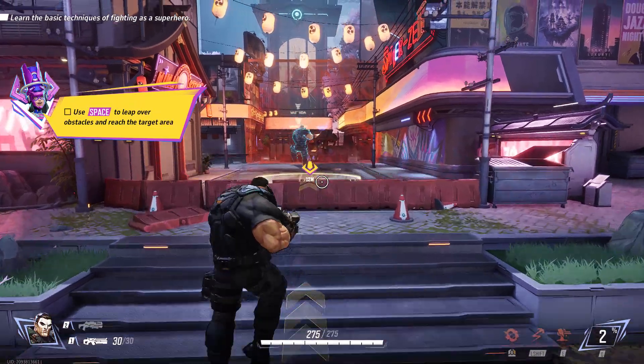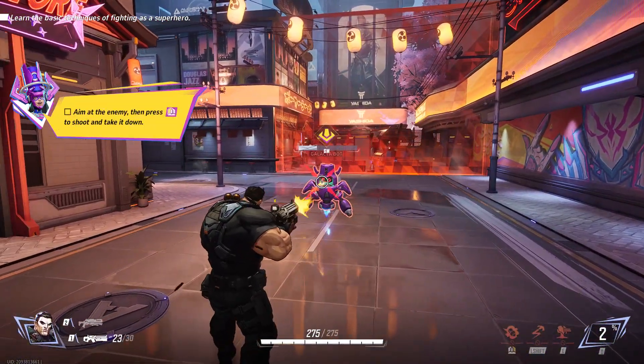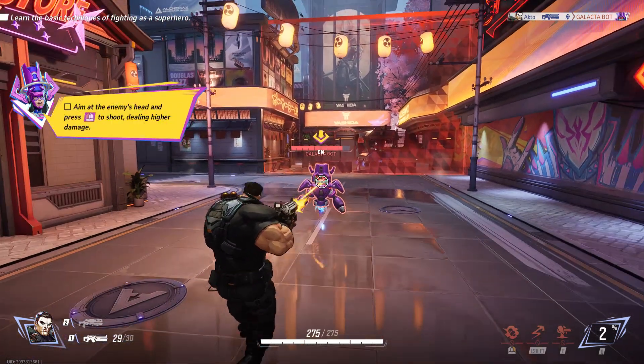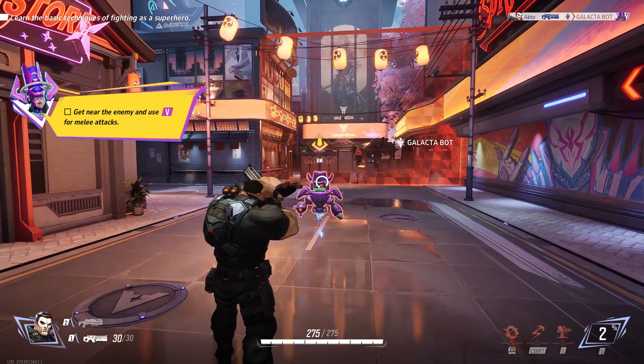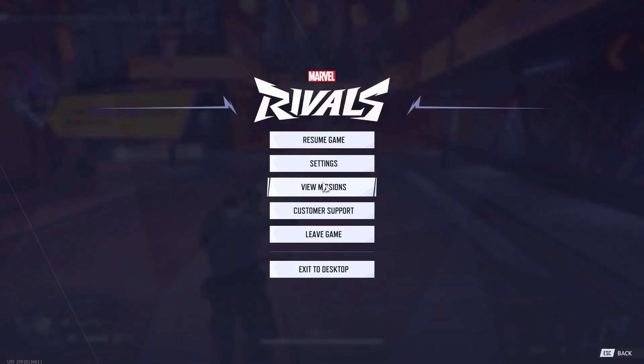You can jump over obstacles to reach the target location. Ready, aim, fire! Press the power of ammo, no worries. Aim for the head to deal extra damage. Go on, get up close to the enemy and use your melee attacks. Time to follow the guiding line into the mission area.